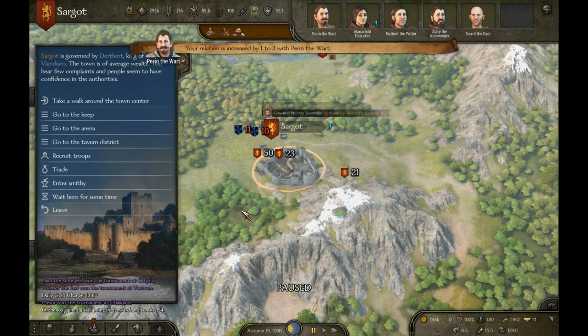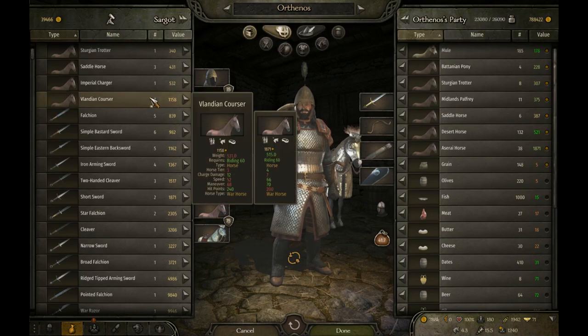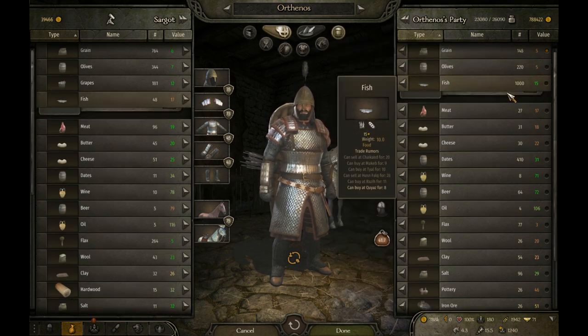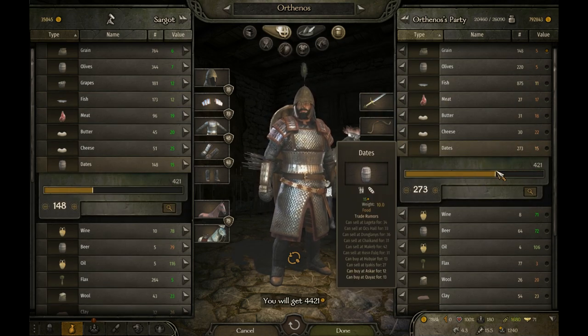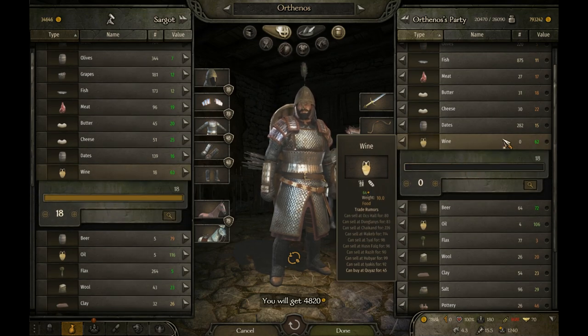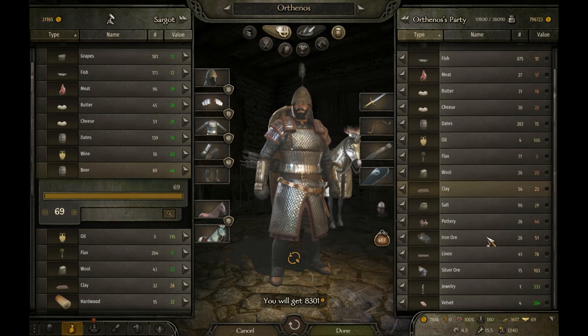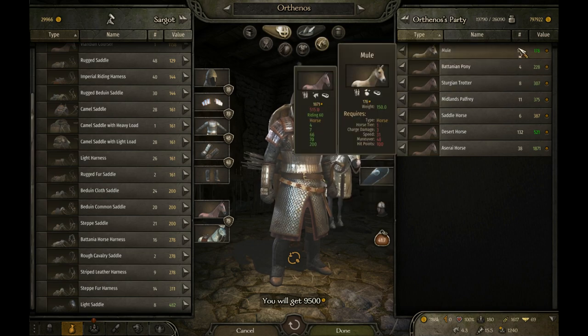He details all the ways in which you can get money, and even though he managed to explain everything about trade in this game, I still find trading horses the most effective way. Let's start with the goods — I can sell fish for 15, which is quite good. Dates for 31, especially good. I can sell wine, beer, velvet — that would be 10,000 denars just for the goods. Now let's sell horses.